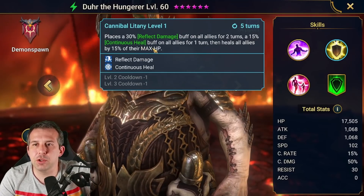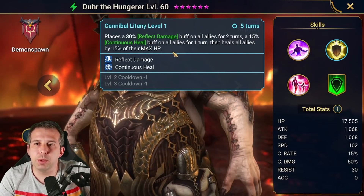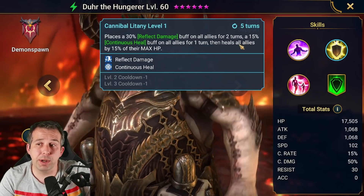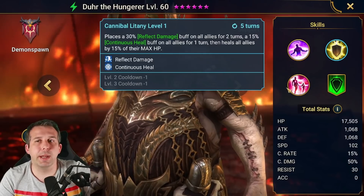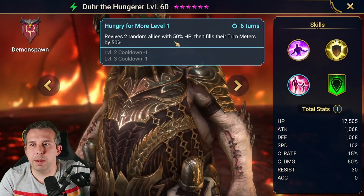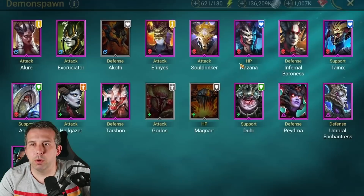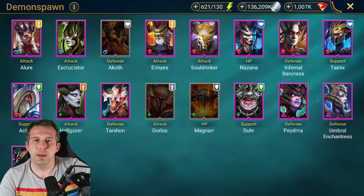Also on the A2: 15% continuous heal on all allies, then heals all allies by 15% of their max HP — those two parts of this skill are actually pretty nice. Three-turn cooldown, it's okay. Then the A3 — four-turn cooldown if booked — revives two random allies with 50% HP and fills their turn meter 50%. There's also a faction creep aura.